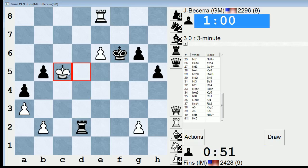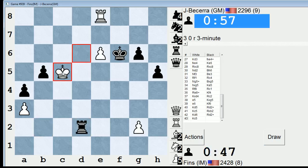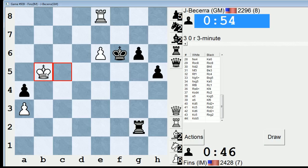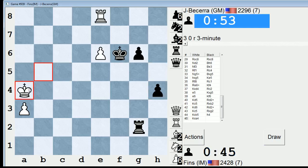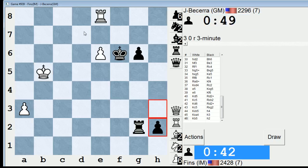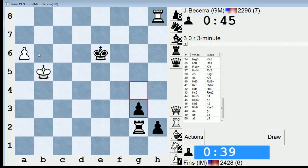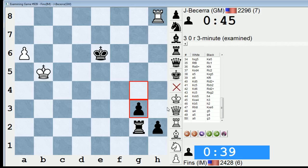Check. Forgot he could do that. Check. You can go H2 — I have to go here. Now it's going to be a race, an out-and-out race that I'm not winning. That's too bad. I'm just kind of busted here. A7 — he goes Rook A2 and I'm going to lose. All right, I resign. I got hung up on that endgame. I'll have a look.